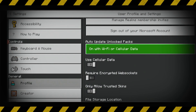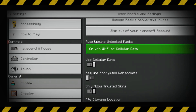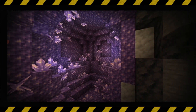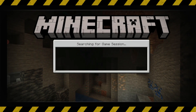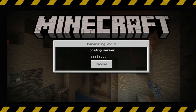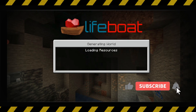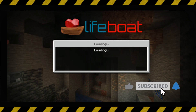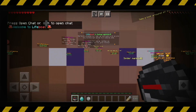Once you have done these steps, try to join that server one more time. Now you can see I successfully joined the new server, and it no longer shows the previously occurring error message.